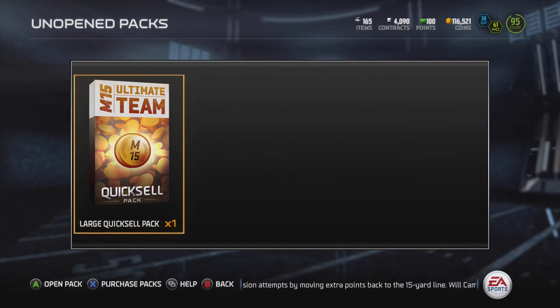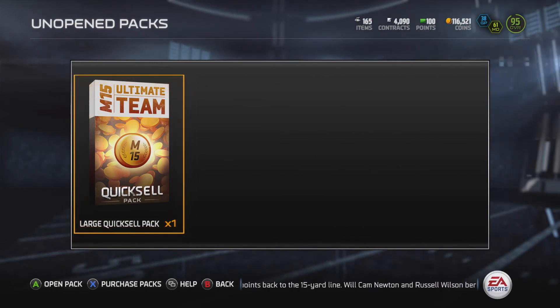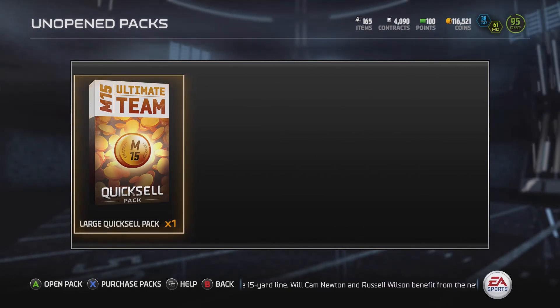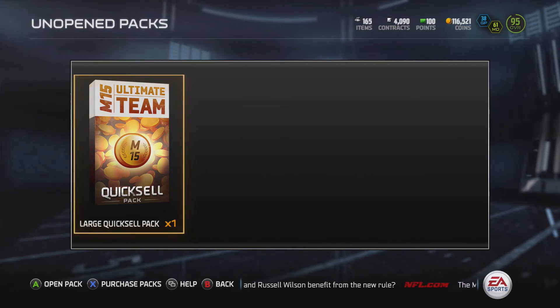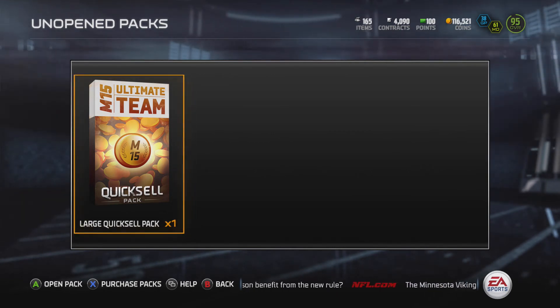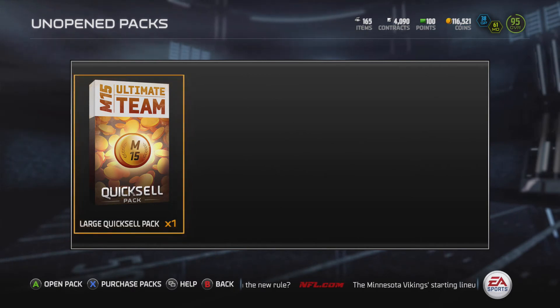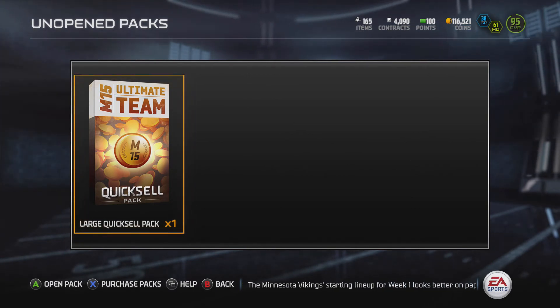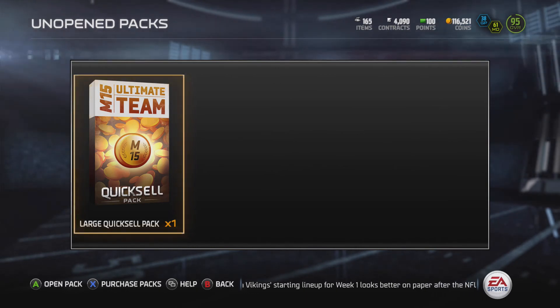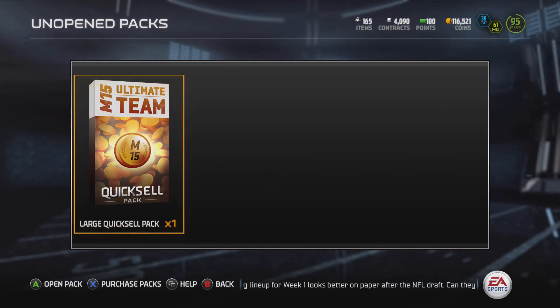I already put that Chris Johnson card back up for sale — it should sell pretty quickly. I'm gonna be selling that for 420k; I bought it for 395, but I've been looking and it was pretty much a snipe because a lot of them are going for 400,000 and one is listed right now for 450,000. So if we sell that back, I've got a budget of about 600,000 coins — and I have a couple other players I'm selling as well.